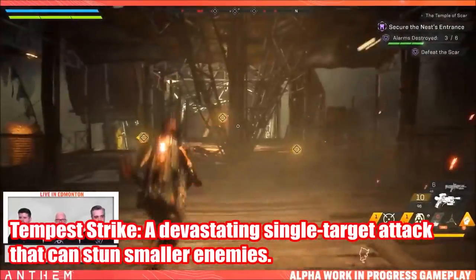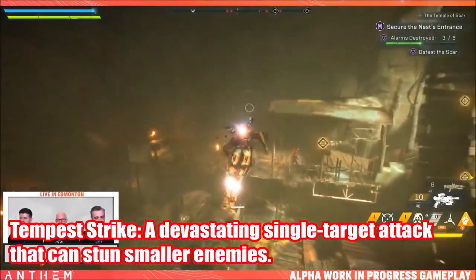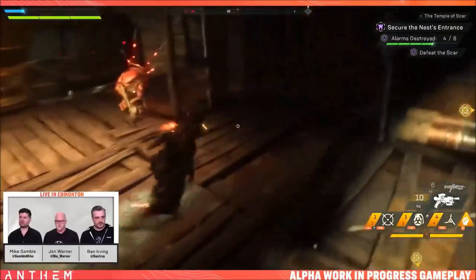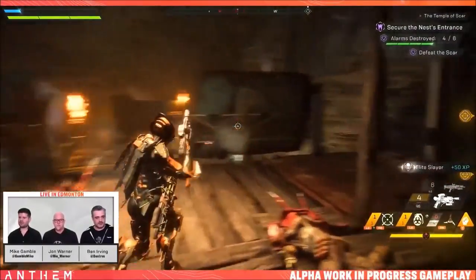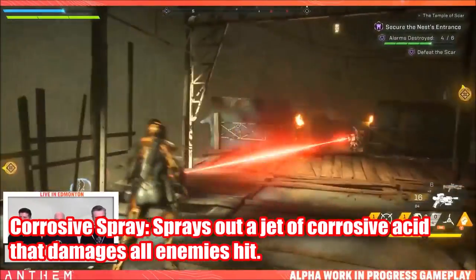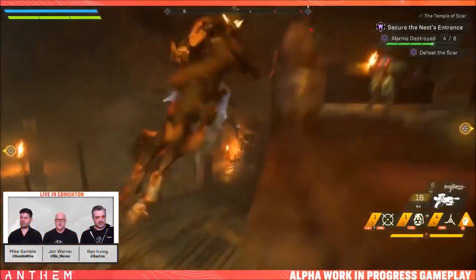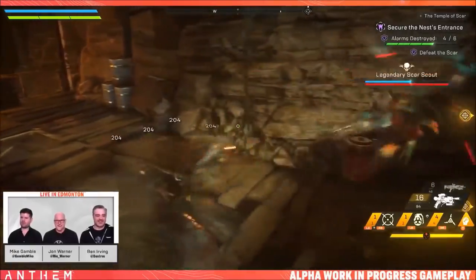Tempest strike is a devastating single-target attack that can stun smaller enemies — note it says smaller enemies, so it will likely be ineffective against bigger enemies and bosses. Finally in the strike system, corrosive spray sprays out a jet of corrosive acid that damages all enemies hit. As it's corrosive, I do expect this to be a damage-over-time ability.